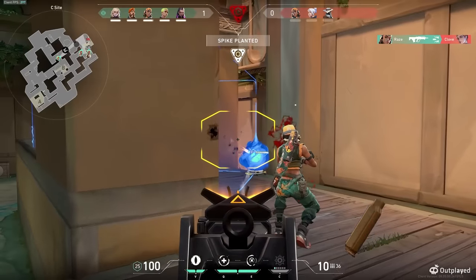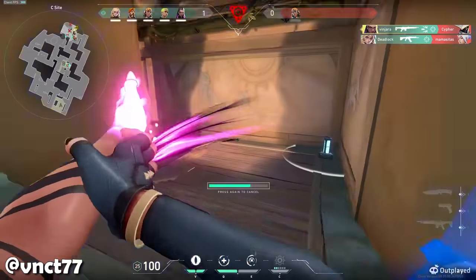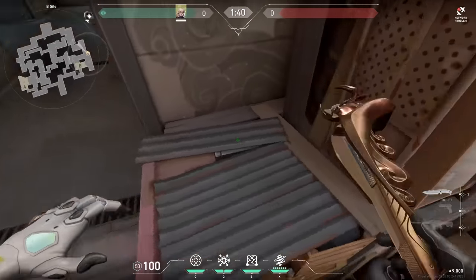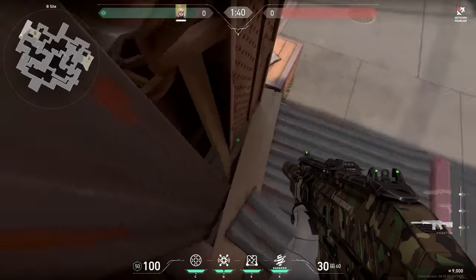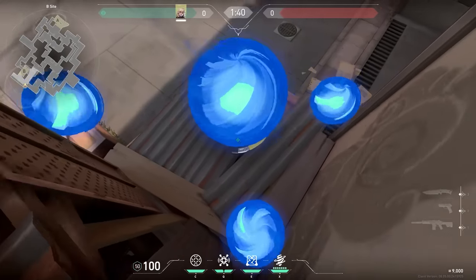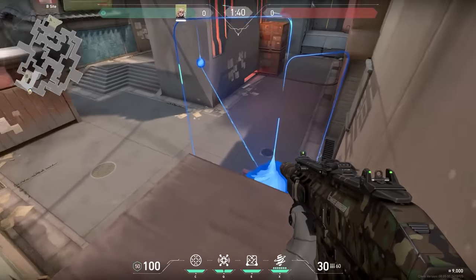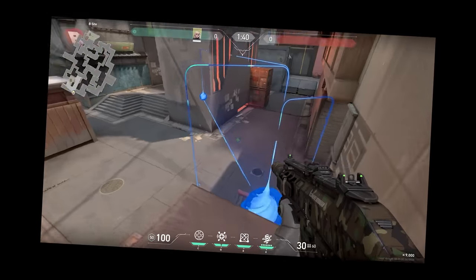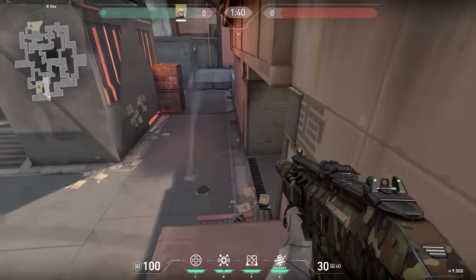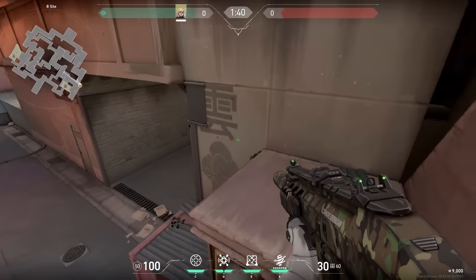And since we're talking about the Deadlock barrier, this Reyna mechanic never gets old. Let's do one more Deadlock mechanic. We don't talk enough about this agent on this channel, but did you know that you can use the Deadlock barrier to boost yourself on top of boxes? It's like the same idea as the Killjoy sentry gun — jump while casting the barrier underneath you and you can get a little higher than normal. Is this a useful mechanic? I don't really think so; this ability is way better to just block off the enemies, but it's a cool mechanic, so that's why I wanted to include it.